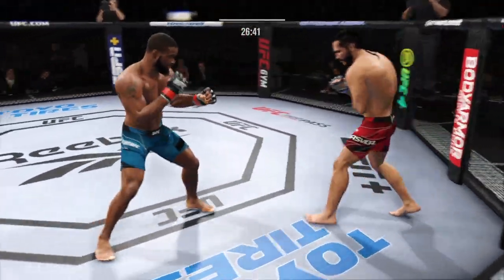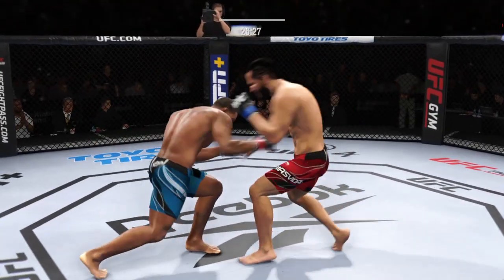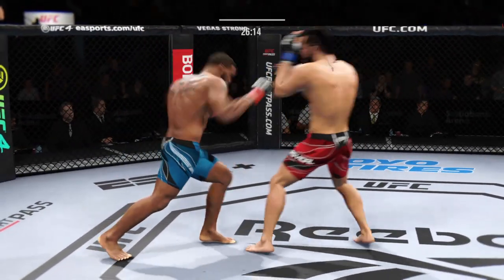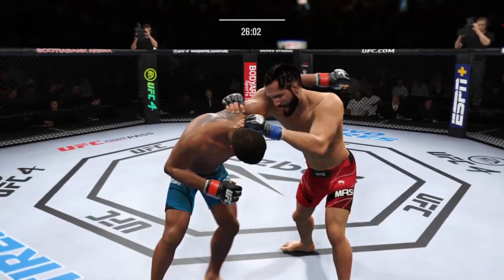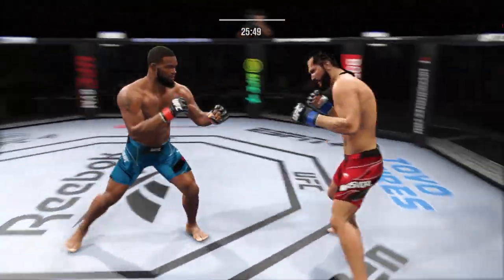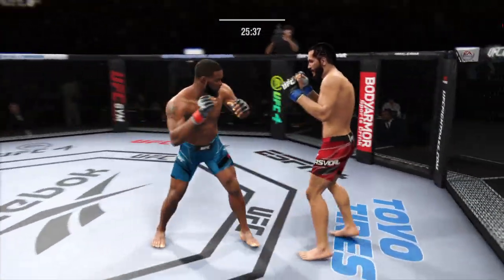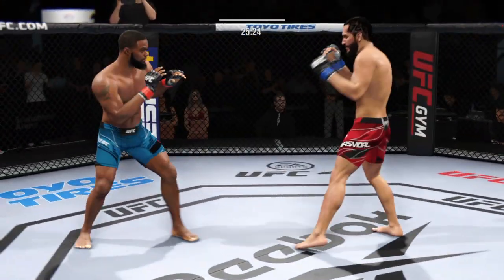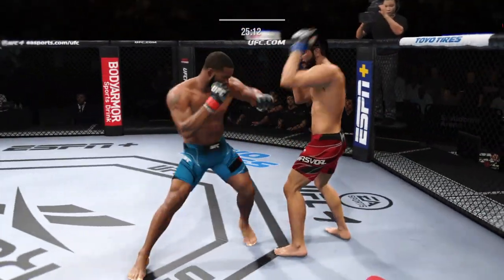Nicely done there as he escapes back to his feet. Unable to land with that punch. Blocks the shot. He's got it going now. Nice connection there, DC. Another punch lands. Stuffs the takedown there — how good is his takedown defense? Straight right, he misses. Look at him drive his shin into his opponent's body with that body kick. Throws a big right hand but doesn't find its home. Slips the punch. Straight punch lands. They continue to exchange.